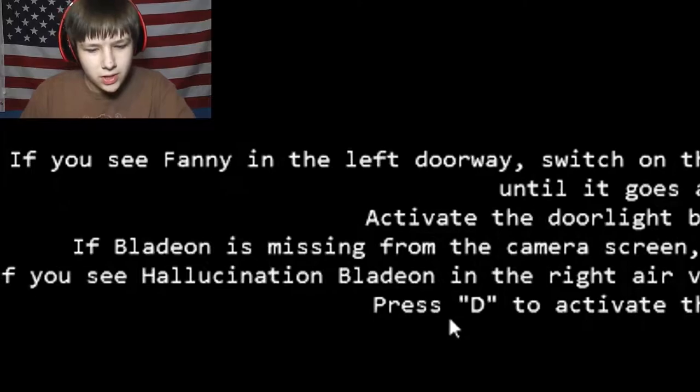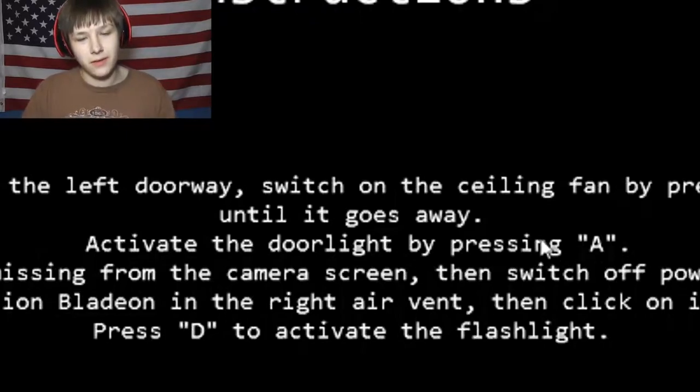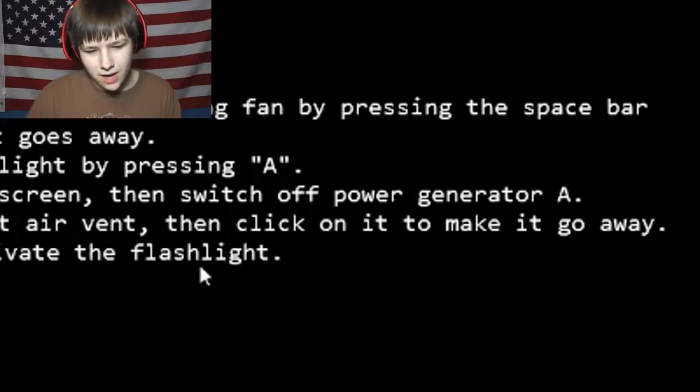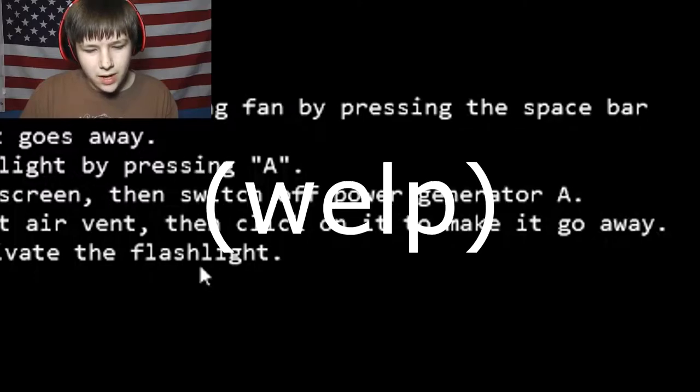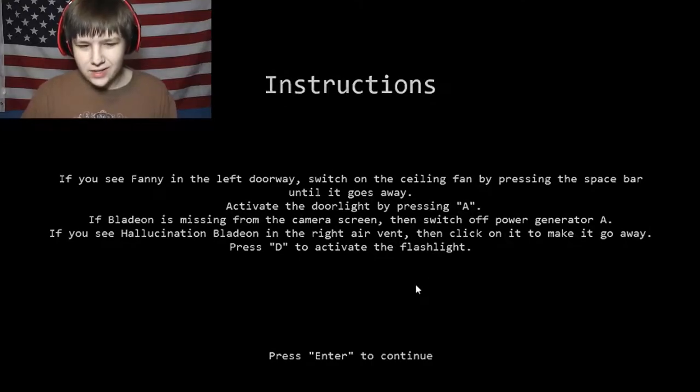If you see Fanny in the left doorway, switch on the ceiling fan by pressing the space bar until it goes away. Activate the door light by pressing A. If Bladeion is missing from the camera screen, then switch off the power generator. If you see Hallucination Bladeion in the right air vent, click on it to make it go away, then press D to activate the flashlight. Okay, I get it. This is actually pretty complex already. Survive till 6am.